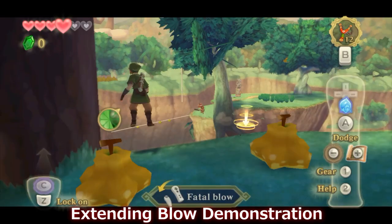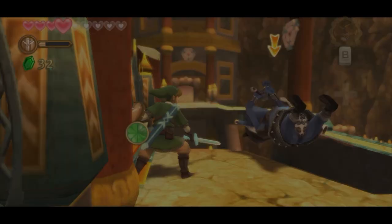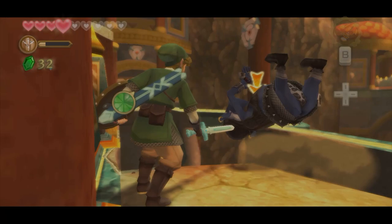Now, I'm going to put an asterisk next to that statement because, yes, Skyward Sword does have the extended blow technique, which at first glance seems like an obvious solution for crossing this small gap. However, the extended blow would not work in our favor here, even if it were possible to perform, as the extended blow will always throw Link in the direction of a map's origin point — which, in the Fire Sanctuary, is located on the opposite side of the room compared to the boss door.